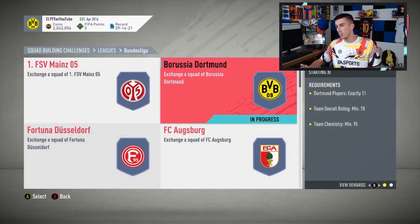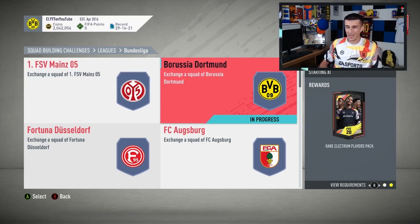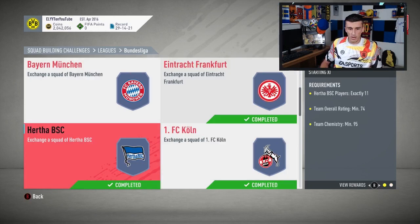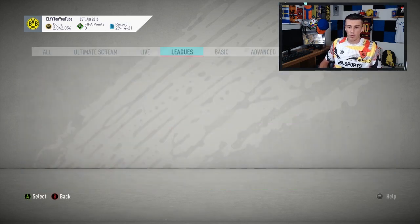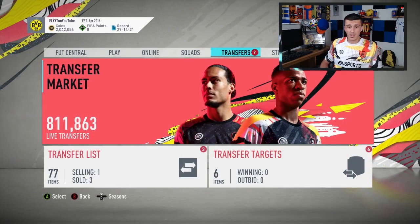Those are the Bundesliga SBCs worth doing currently. That might change, especially as supply builds — come Black Friday in about a month. Borussia Dortmund is like 23k to complete right now and you're spending 23k on a rare electrum pack, so it's not a good deal. I sold the cards I bought for it. Bayer Leverkusen is a 25k pack for 17k to complete. Paderborn is a small prime electrum pack for 55k to complete — definitely don't do that. Don't complete the entirety of the Bundesliga SBC; untradable cards just aren't worth it.